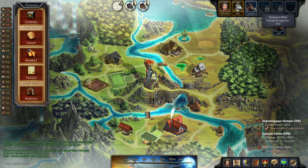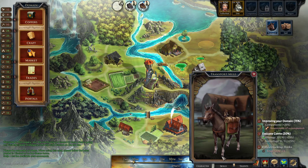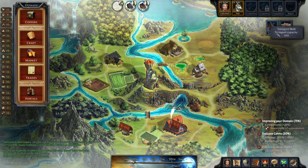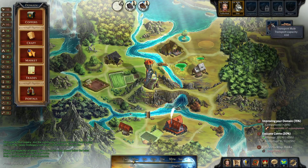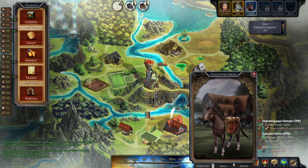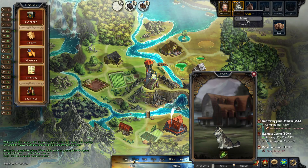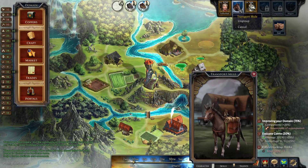The mule here is the same thing — you can ungroup it, and when you ungroup it, you lose 450 transport capacity. It's considered a companion, and you can only have three companions on the free-to-play account. And Ovi as well — you can ungroup and group depending on what the situation needs or dictates.